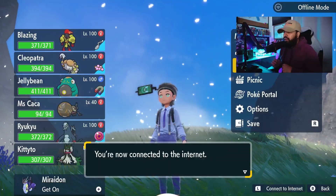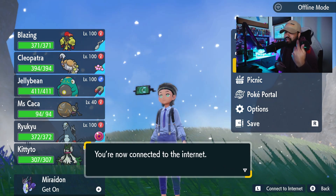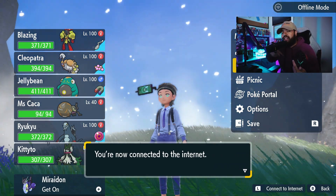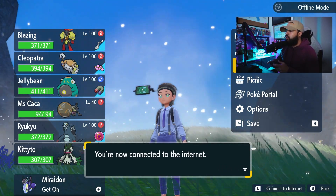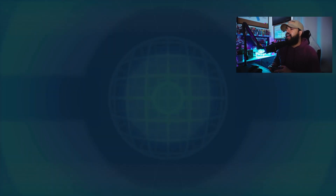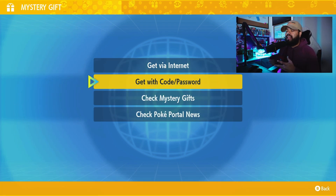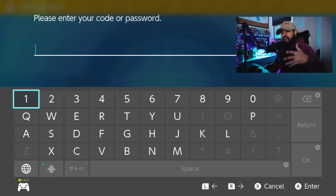Without further ado, let's head into Paldea. The first thing you need to do as always is hit the L button and connect to the internet. The code is in the description down below if you just want the text. With that being said, let's head into our PokePortal, and once we're in the PokePortal we're going to head into the Mystery Gift section. When we're in the Mystery Gift section, we're going to hit 'Get with Code or Password' and enter today's final code.